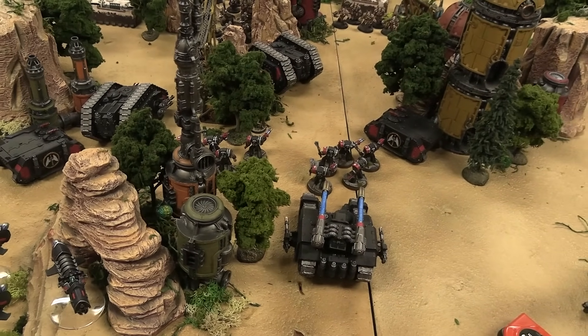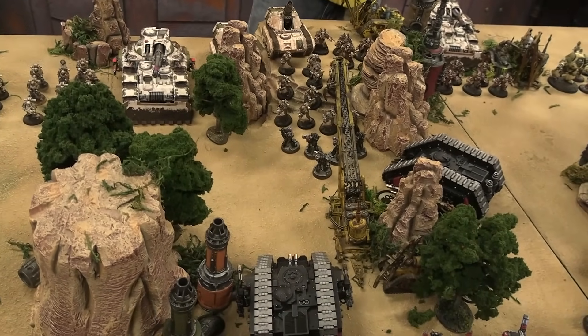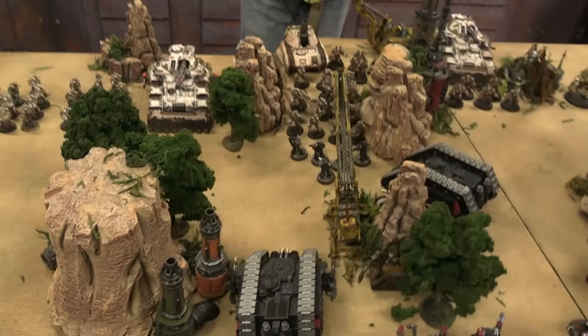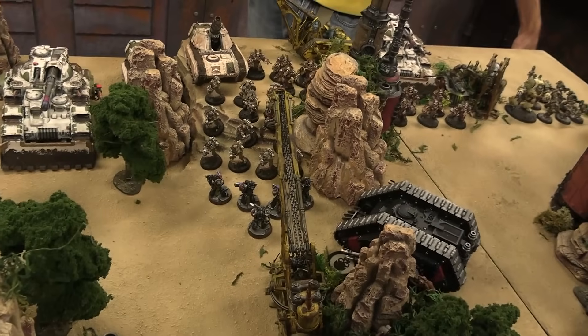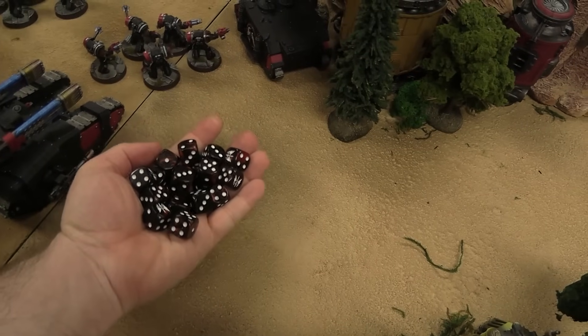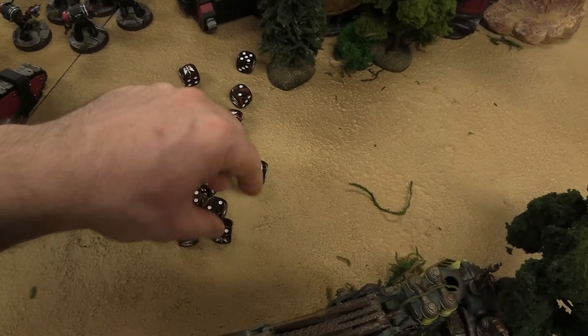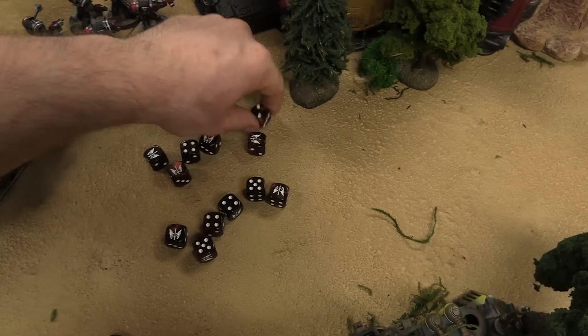We'll start off with the Interrupters. Would you like to use your reaction? I think I'll just shoot back since I don't think my Death Guard reaction saves me here. I'll trade out my Breachers for Interrupters. We get 39 hits with all the flamers, wounding on twos, breaching four up. I don't want to play anymore! Maybe the dice will even out next roll.